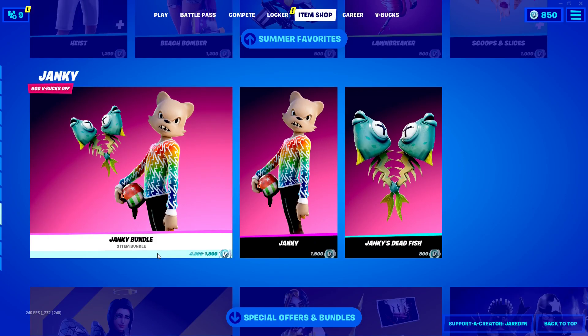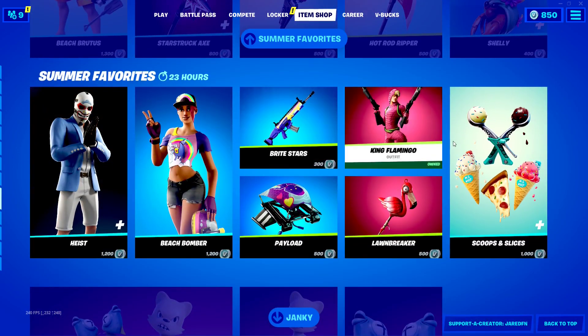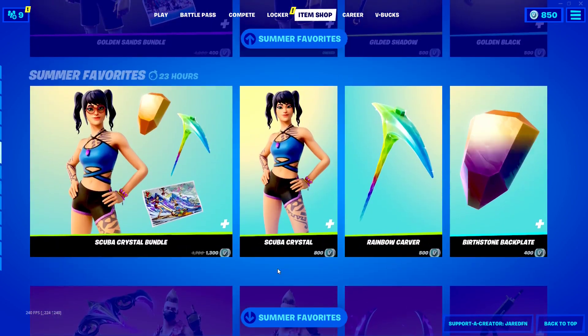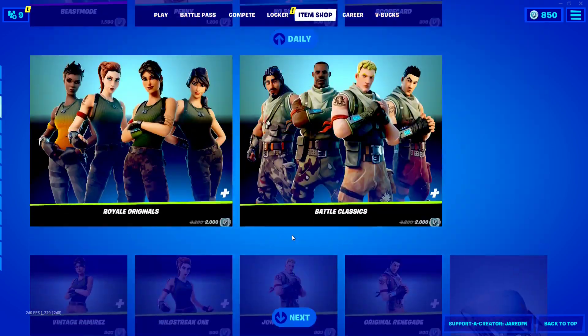We've got the Janky pack — our Janky bundle is still in the shop. And we've got these Beech skins, which are still in the shop. We also got Skuba Crystal. Yeah, still got Beech stuff in the item shop.